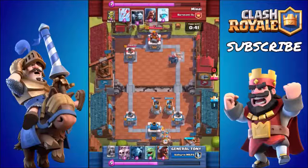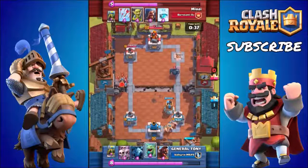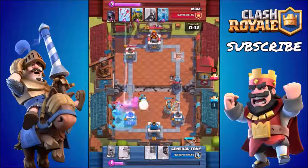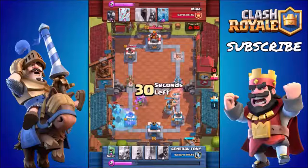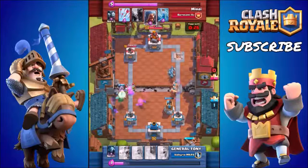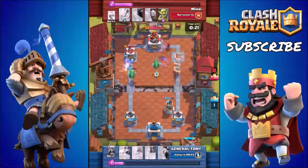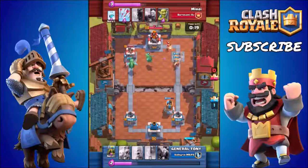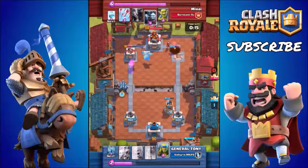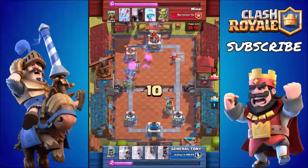That pretty much covers my top 5 cards. To recap: I would opt for the Hog Rider, the Barbarians, the Arrows, the Zap Spell, and the Bomb Tower. You can also substitute for a second top 5: the Balloon, the Freeze Spell, still the Barbarians, still the Bomb Tower, and then maybe the Dragon — which is definitely one of the most optimal cards since it can defend, attack, and just destroy troops.